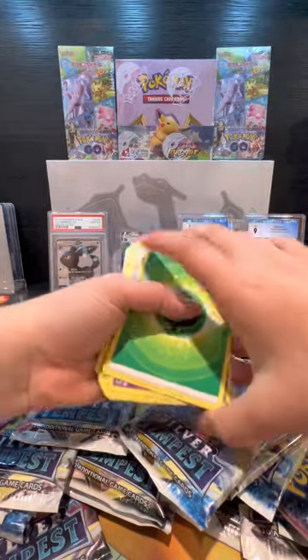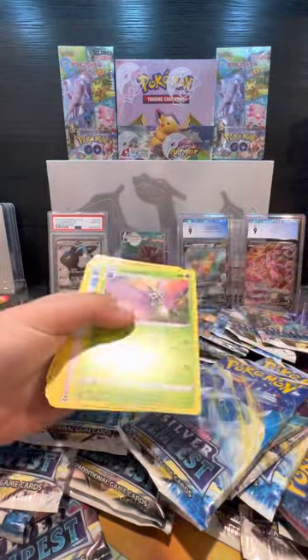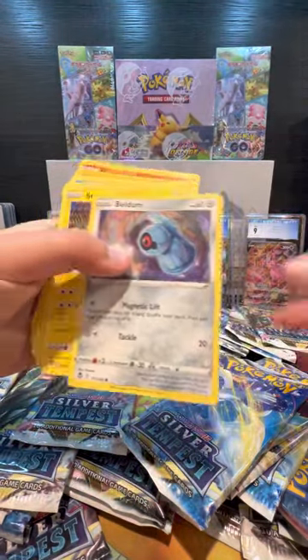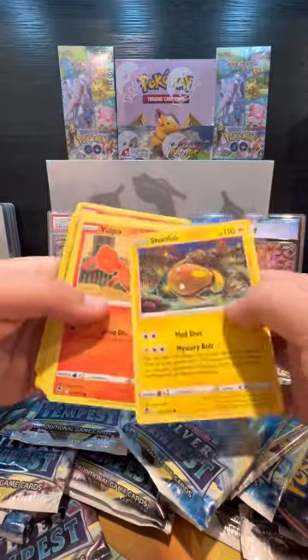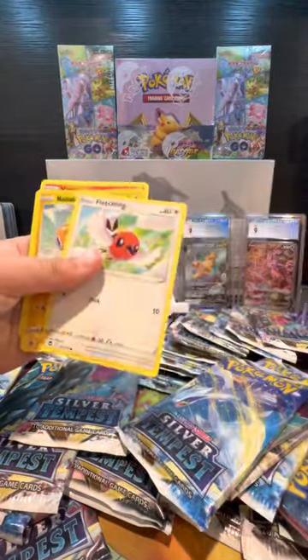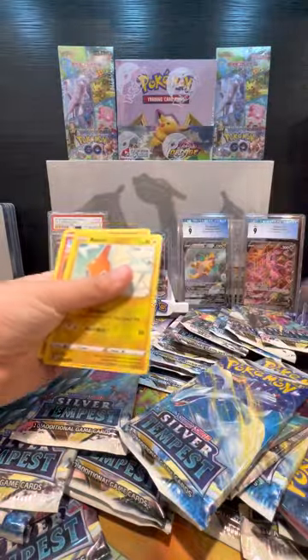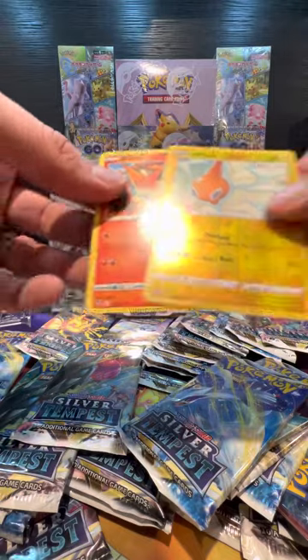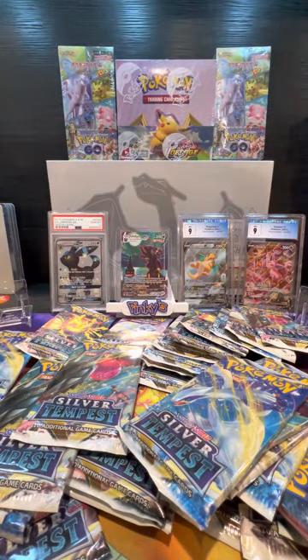Grass type. We can still get a trainer gallery off of a white code card. We got these two. Victini. Go ahead, get another one.